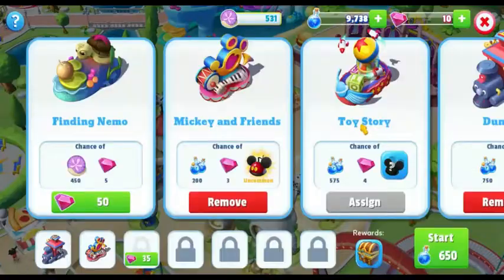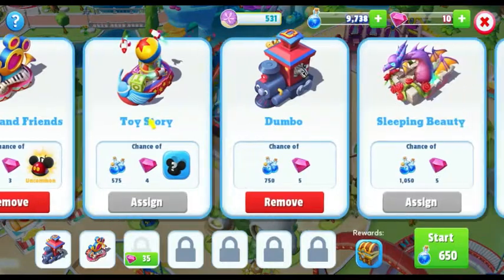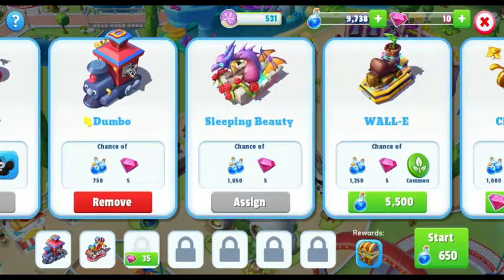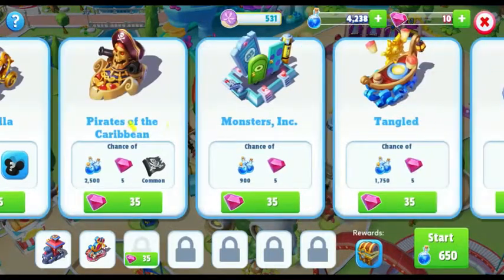So this is the Finding Nemo float — it costs 50 gems, which I don't have right now. I'm just going to go with the Dumbo float. Oh, and the WALL-E float! I can buy the WALL-E float, and it's amazing — I love it.